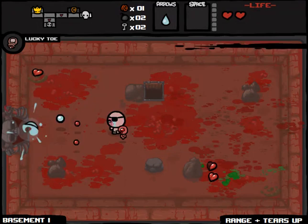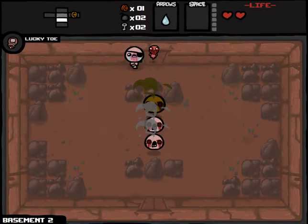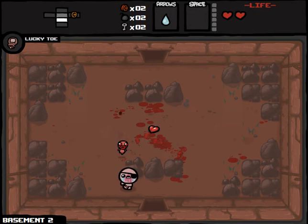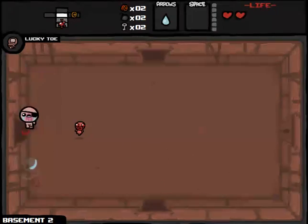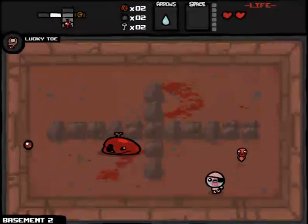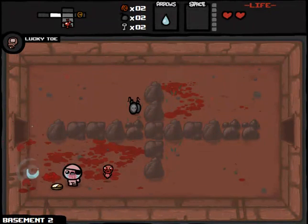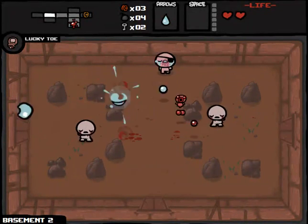Jesus Juice - it says range plus tears, but if I recall correctly, unless there has been a hotfix, Jesus Juice is actually a damage upgrade. It gives you 50% extra damage from the time when you pick it up, which means the earlier you get it, the less valuable it is. I'll need clarification to figure out if that is actually how Jesus Juice works. Maybe it's retroactive, almost like Pudge's Flesh Heap, where it will boost our damage proportional even with damage upgrades we get later. Either way, never going to complain about a damage upgrade.